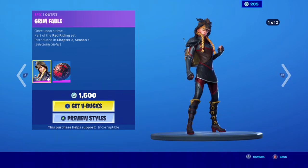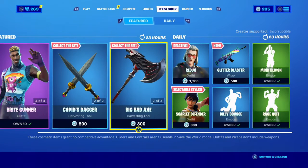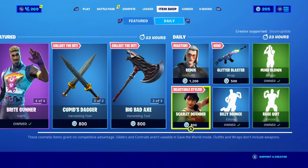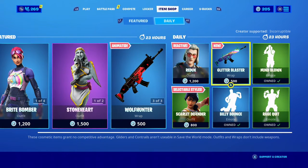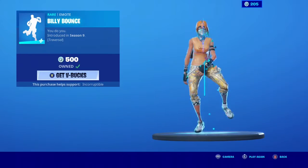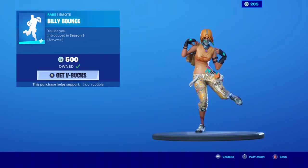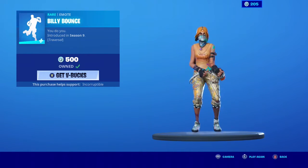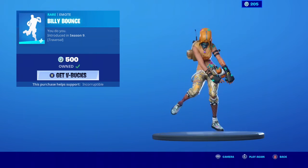We also got Grim Fable and Stoneheart back as well. Let me know what you guys think about today's item shop. Probably the best thing in today's item shop is going to be the Billy Bounce emote — hands down. Make sure you cop this if you don't have it. Thank you guys so much for watching — don't forget to smash that like button, subscribe if you're new, and I'll see you in the next video.